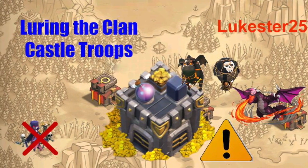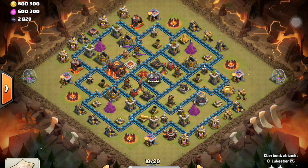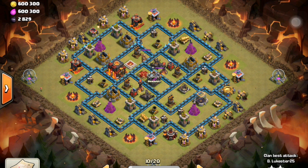Luring was not as important when it all came out. You could just poison out the lower hit point CC troops. It was actually kind of fun — you could just get rid of it without even using a lightning. It was easy to get rid of witches, which used to be a nuisance with all the skeletons.